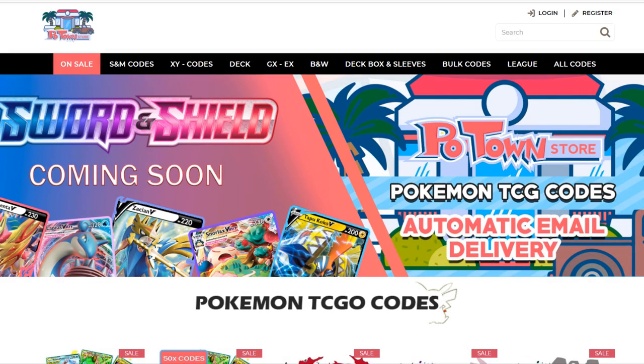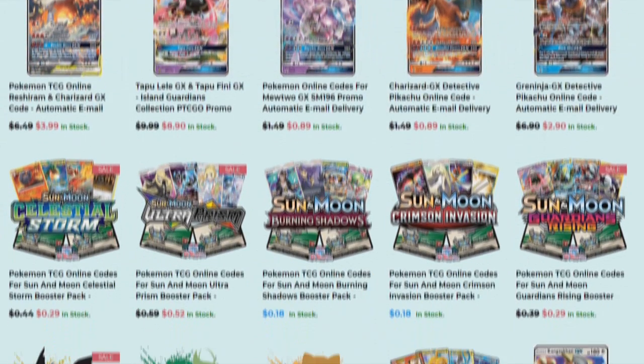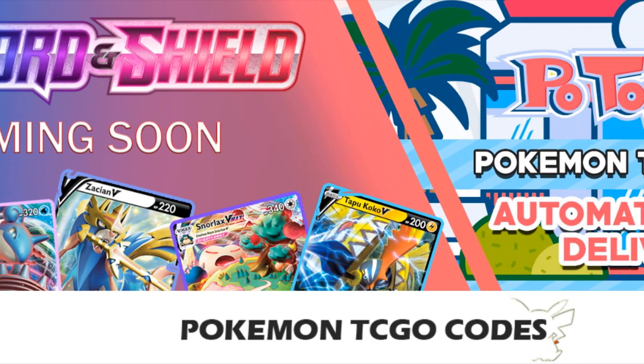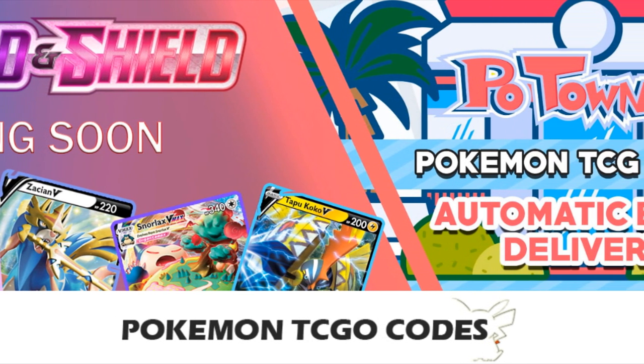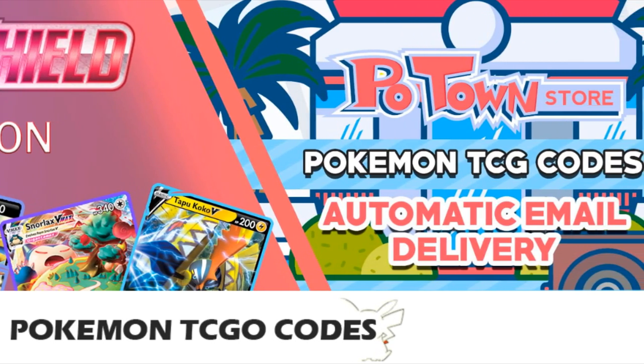This video is sponsored by PoketownStore.com, the place for all your Pokemon TCG online needs. The new Sword and Shield online booster packs are also available, so definitely check them out. If you use the coupon code ZAPDOISTCG, you get 5% off your next order. Check it out!